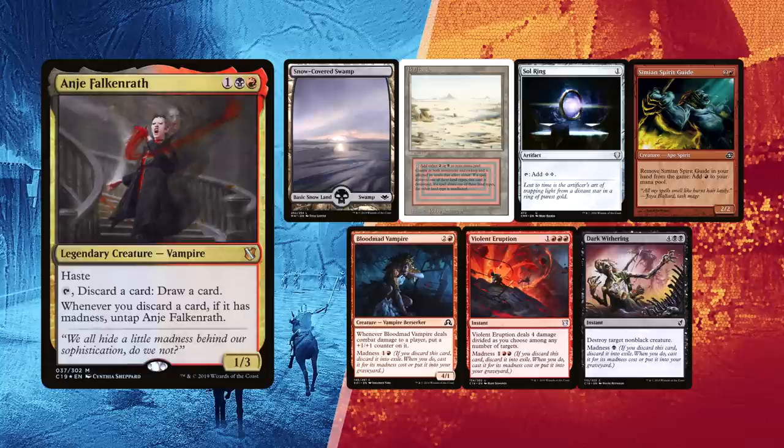Leite kept his first 7, able to cast Anya turn 2, with a Snow-Covered Swamp and a Badlands for lands, and Sol Ring and Simian Spirit Guide for ramp. Blood Mad Vampire and Violent Eruption to cycle through Anya, and Dark Ritual can actually be good removal, although it doesn't hit any of his opponents' commanders.